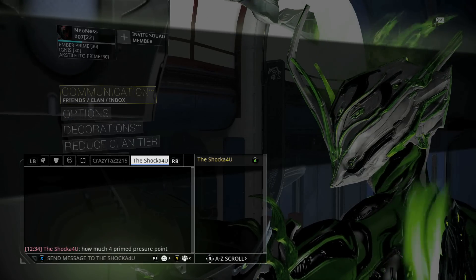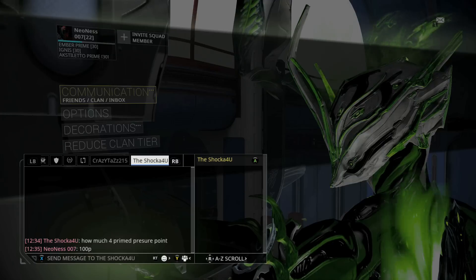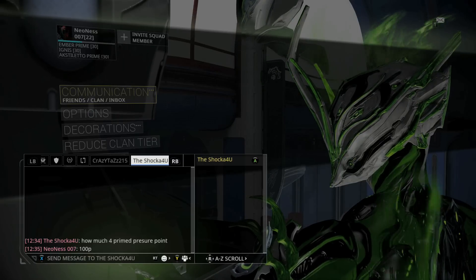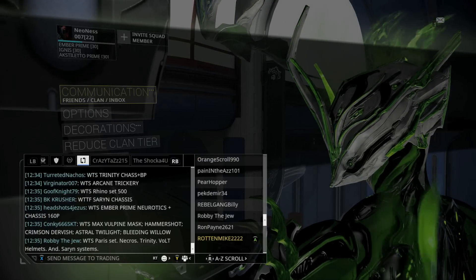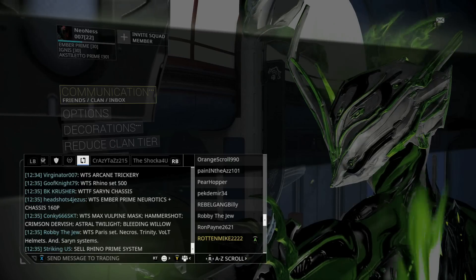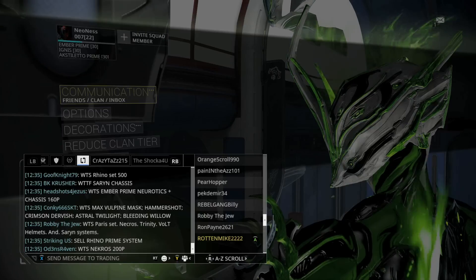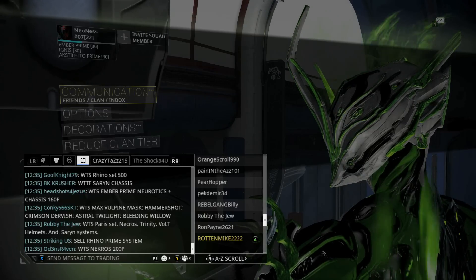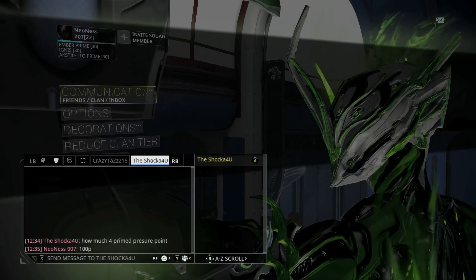Someone's asking how much for Prime Pressure Points. 100 plat. They say 100 plat? But that thing's been gone for so long — it's rare now. People getting salty because they don't have plat. And then this person's gonna say 'okay invite' and then they're not gonna have the one million credits — I'm calling it. 100 plat — respond, fool.